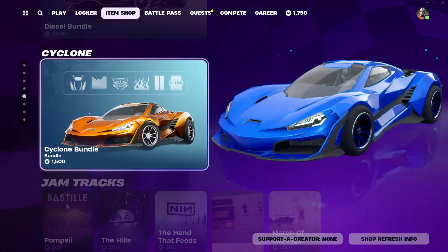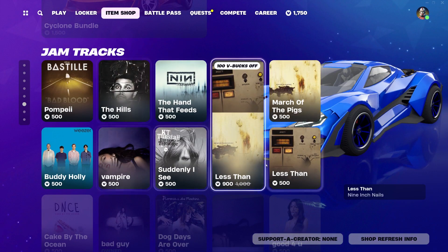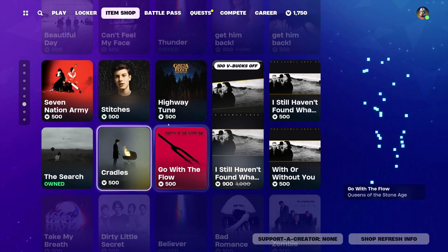Then start your engines — we have the Diesel bundle still and the Cycling bundle. Then all the jam tracks; I don't think there's anything new. We have the Less Than bundle, the Get Him Back bundle, and the I Still Haven't Found What I'm Looking For bundle.